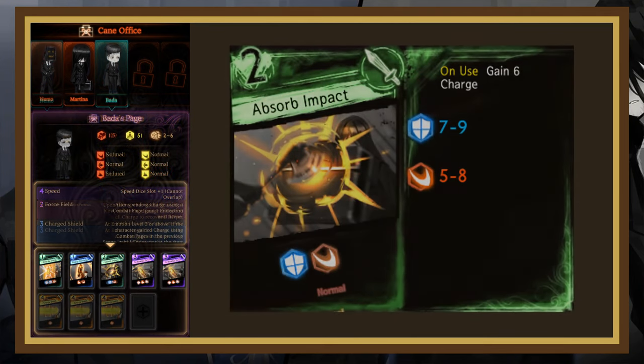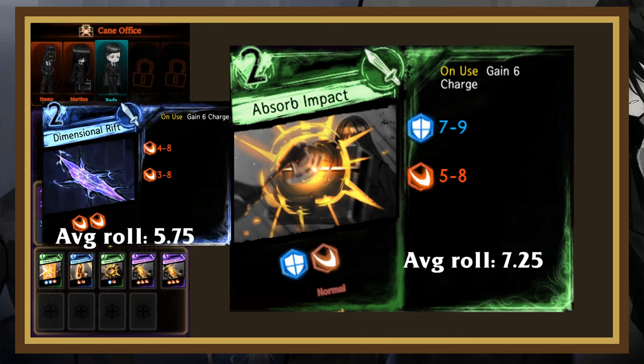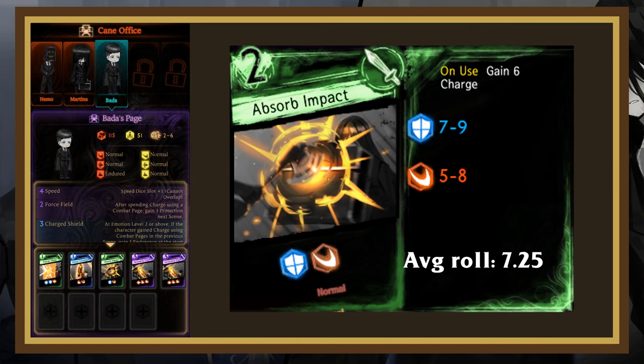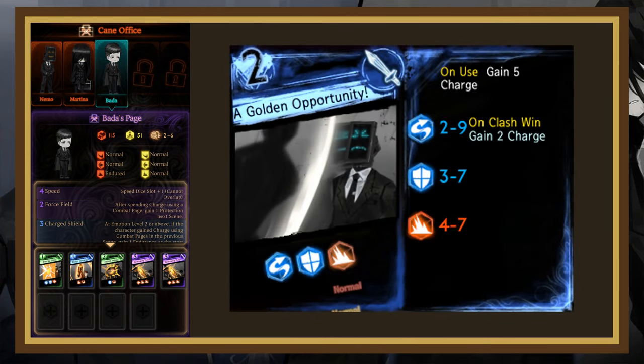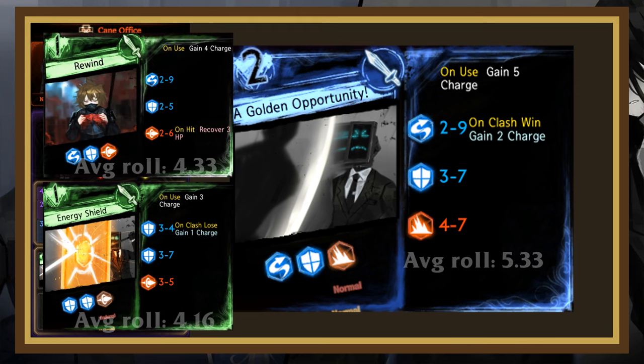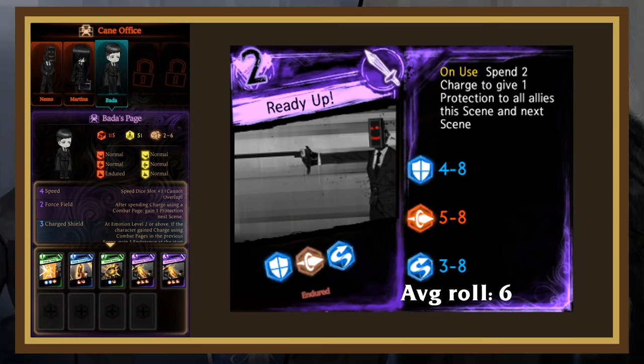Their first 2-cost is Absorb Impact. This card is most similar to Dimensional Rift, but has a much higher roll average and a block on 1 instead of a slash. Generally, you'll want to have something with a strong 2 to be able to beat the 5 to 8. A Golden Opportunity is a powered-up version of Energy Shield and Rewind, having higher rolls and giving more charge in exchange for costing more light. Notably, the strong evade on 1 is a clash win instead of lose, so you might want to counter it with another evade dice. Ready Up is a defensive charge payoff with strong rolls that spends 2 charge to give all allies 1 protection for 2 scenes. This page is somewhat annoying to clash against, but having an evade on 3 means it most likely won't get much value.